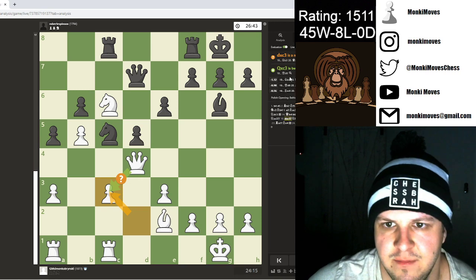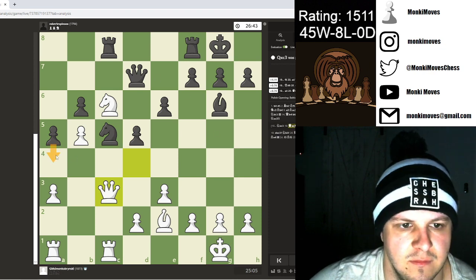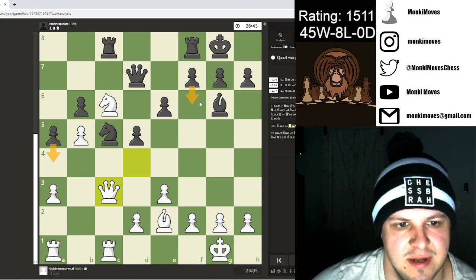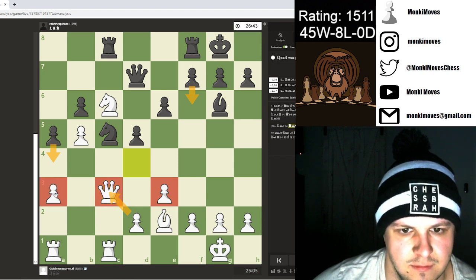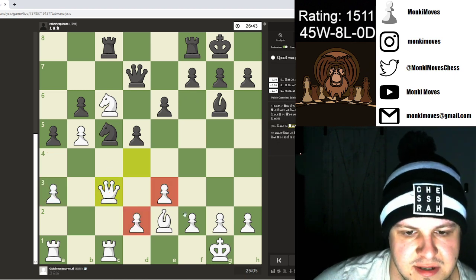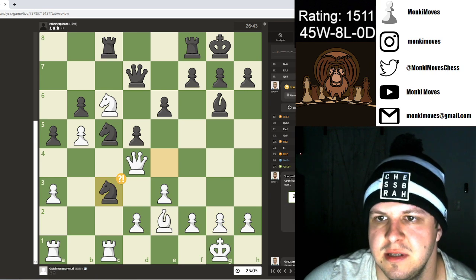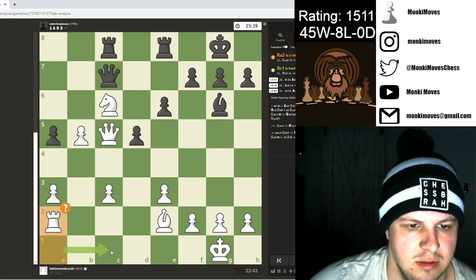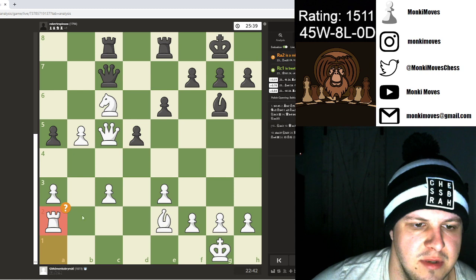Queen takes is better. Then maybe f6 or a4... I guess I don't completely understand why that's better. I think it's just because I'll have these pawns unprotected for the time being, whereas if I take with the queen I still have this pawn chain intact — that kind of makes sense. Also, rook a2 is a mistake; they prefer rook to c1, more in favor of going this route as opposed to trying to back up the pawn.